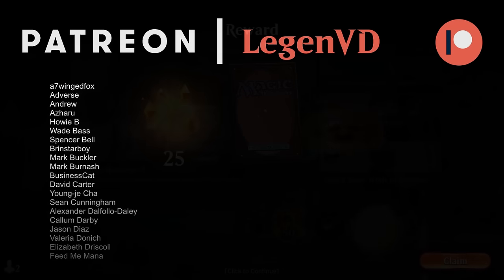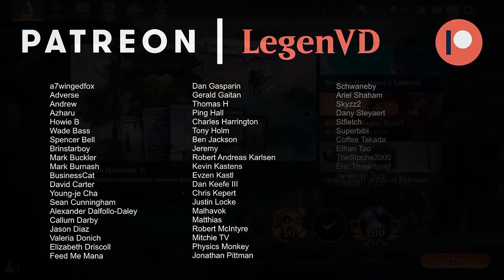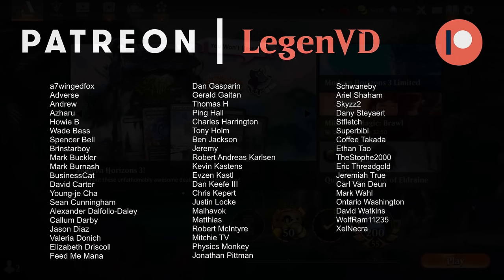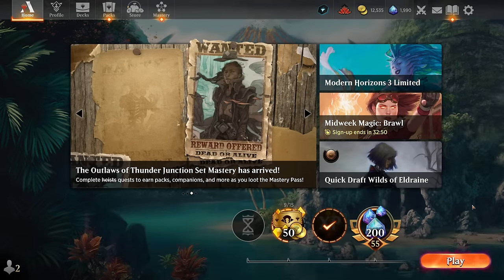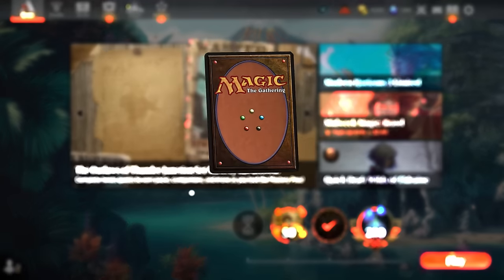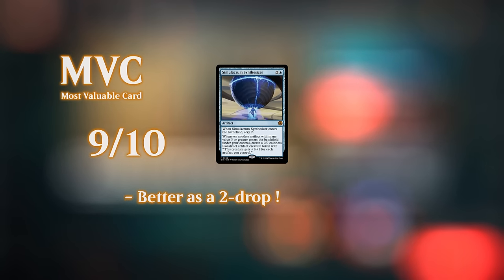This version of affinity is incredibly impressive once it gets rolling with Synthesizer and Kozilek's Unsealing. Without one of those cards the deck doesn't really do much outside of maybe Thought Monitor still drawing extra cards, so you do need to mulligan accordingly. Hope you don't face dedicated artifact hate cards like Karn, since there are certainly answers if the deck becomes too popular. That's gonna do it for today's gameplay — thanks for watching, hope you enjoyed, and as always have a nice day.